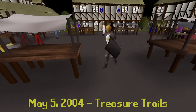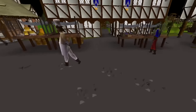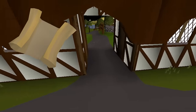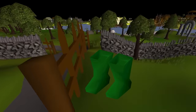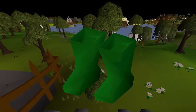On May 5th, treasure trails are now released into the game. Described as being a similar rarity to low-level gems, monsters will now occasionally drop clues for the player to go on the hunt. The first batch of clue scrolls contains several iconic items such as trimmed armor, god armor, robin hood hats, and ranger boots. Yes, the ranger boots did actually look like that, and they'll stay that way for the entirety of 2004.